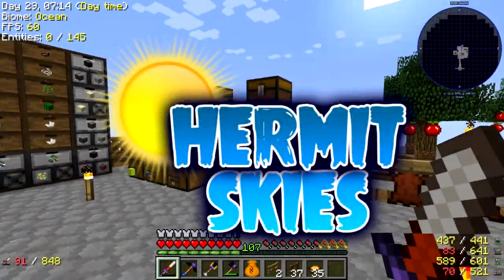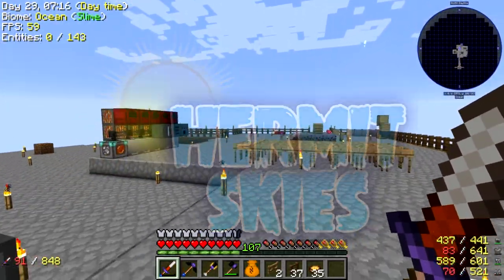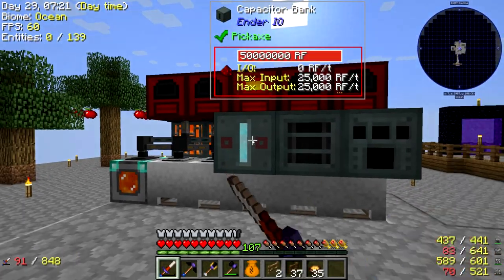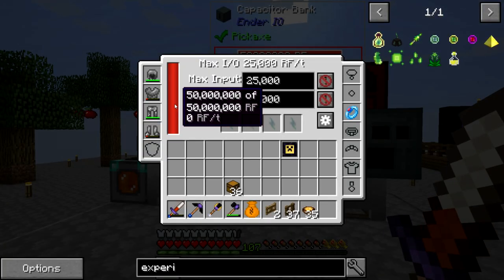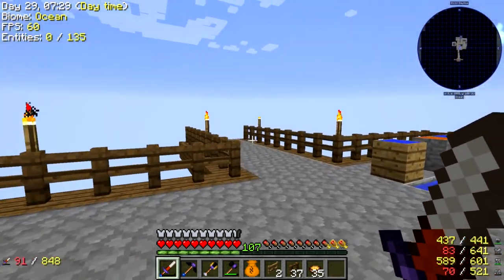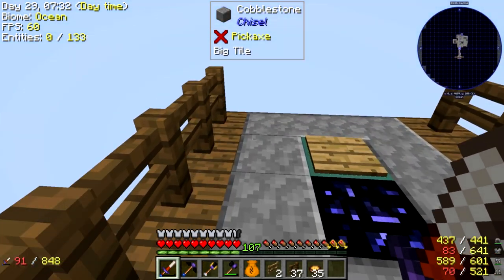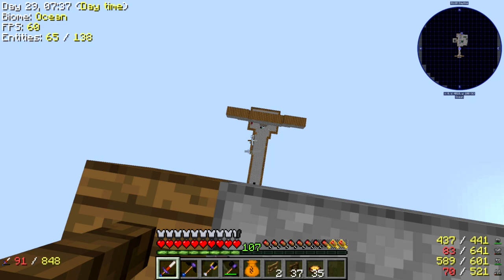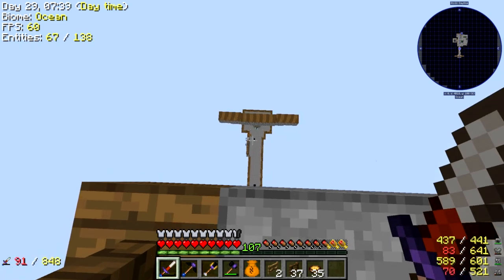Howdy everybody and welcome back to Hermit Skies. Last time we went ahead and got ourselves some power generation. Our capacitor bank is now filled up to the full 50 million RF, which is fantastic. We also got some mob sorting and item sorting done down at the mob farm right down there, so that whole storage system is what we did last time.